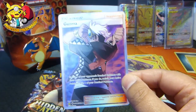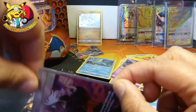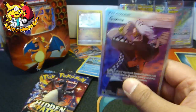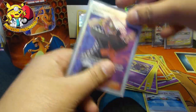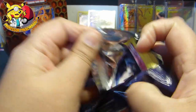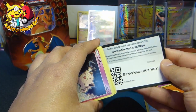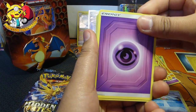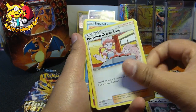I now have two Guzmas and two Cynthias. The trainer cards worth the most, I think, out of this set. If I remember, I will post how much Guzma is worth, but that is awesome. What a tin so far. Guzma seems to be one of the most playable cards — it's one that most people want. So that is not bad, guys. All I need now is the Charizard to make an excellent tin.